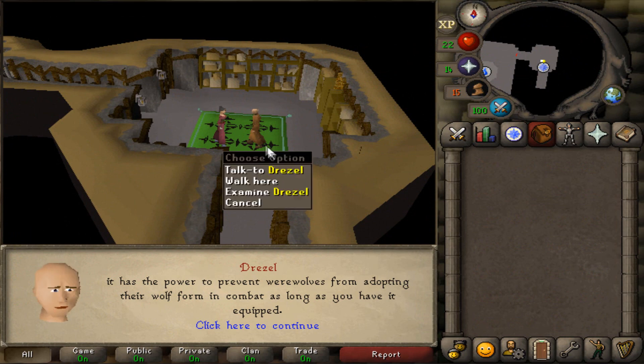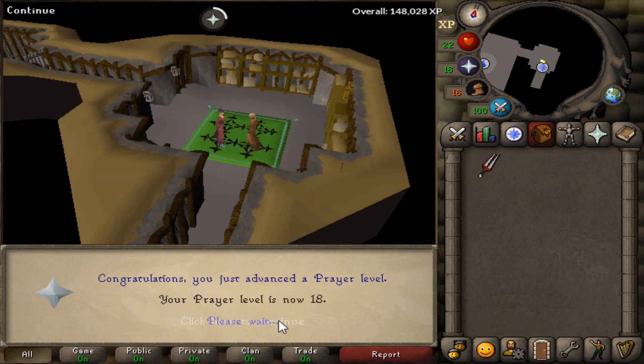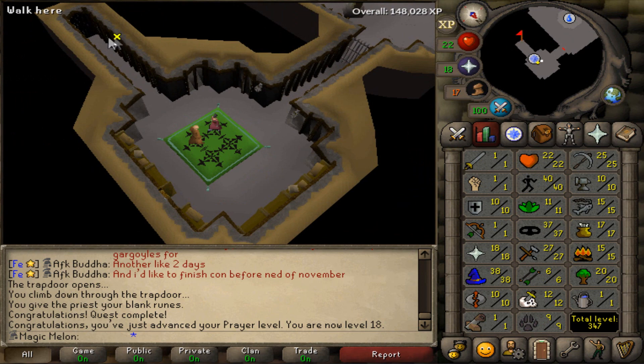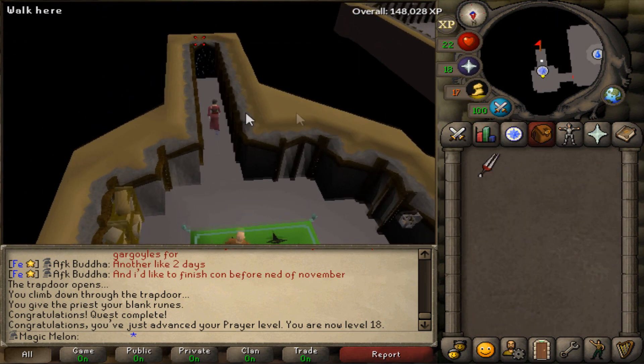Priest in Peril completed. We got some prayer levels - 14 to 18. That's good. And now we have access to Morytania. We got the Wolfbane dagger.